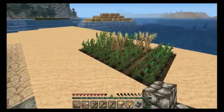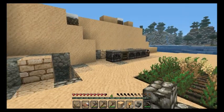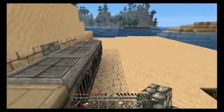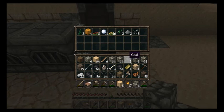We got wheat! Finally! Sweet, sweet wheat! We got iron too. Twenty-two iron bars. Let's store some of this stuff.